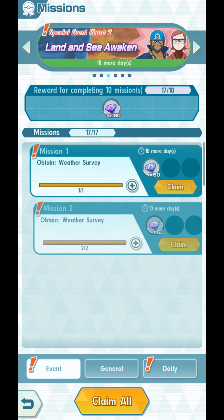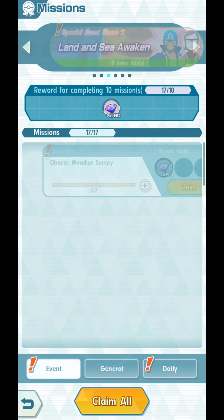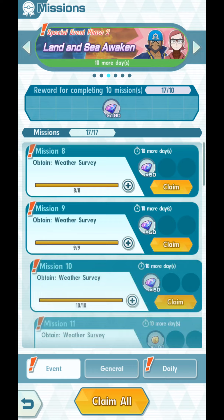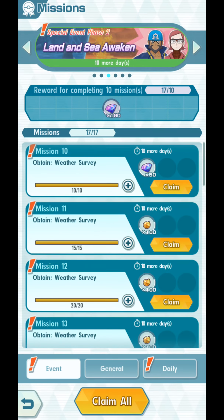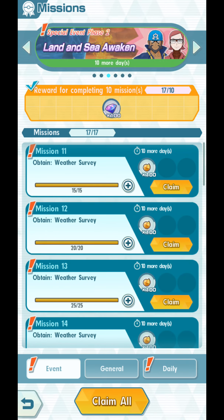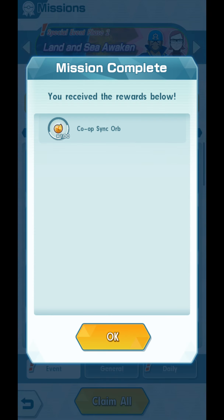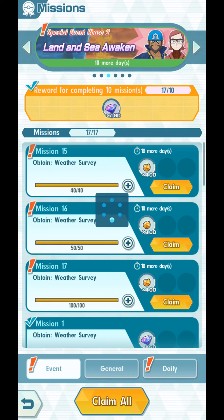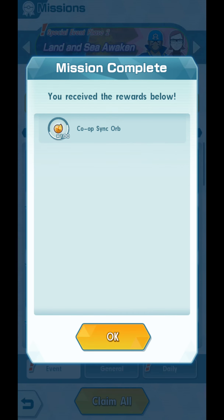Go to your missions, Land and Sea Awaken, and get 50, 100, 150, 200, 250, 300, 350, 400, 450, 500, and 600 gems. These are extras because you will get an extra 100 gems by completing 10 missions. Let's claim our other rewards right now. And that's it — Special Event Phase 2, Land and Sea Awaken is done.